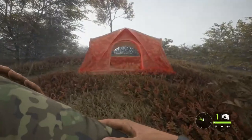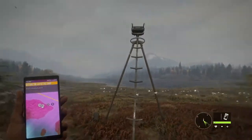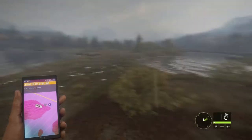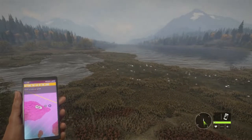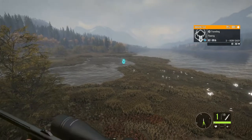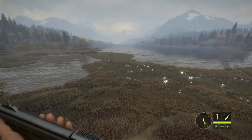I recommend grabbing a tent, coming down here to this island, finding this little grove in between the trees and plopping down your tent. Put a tripod in between this little opening so that you can see both the right and left sides, making sure that any elk coming down the little pathway is in open range for you to take out with your high-powered rifle, without a scope.